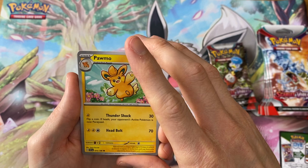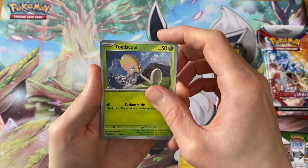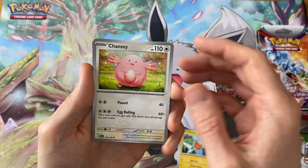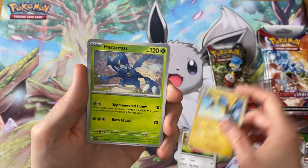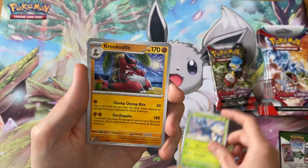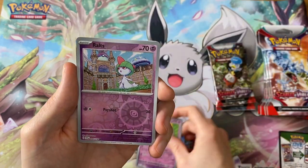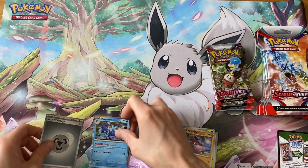I'll crack open half of them first so it's not too much admin work right at the beginning. We have Chansey, Kilowattrel, Heracross, Crookedile, Hypno, Ralts, and a rare Quagsire.